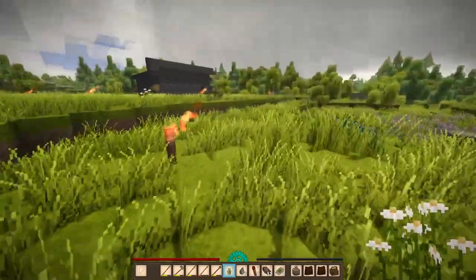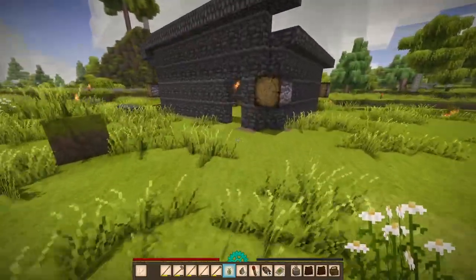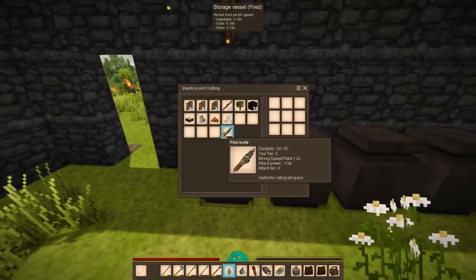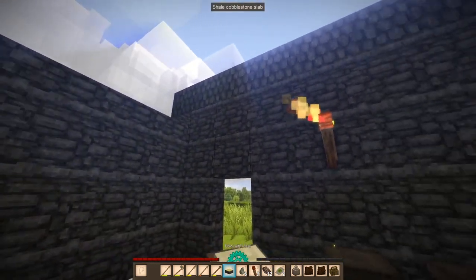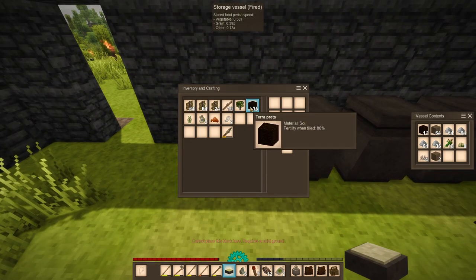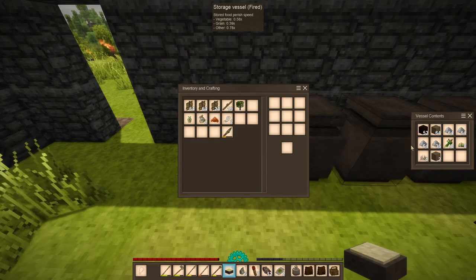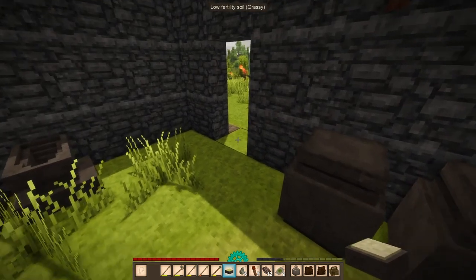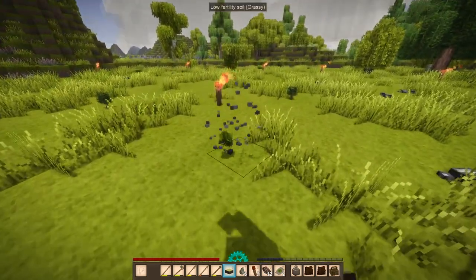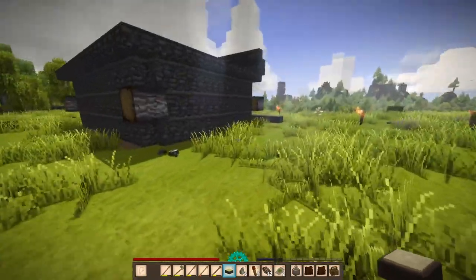This is done. Let's double check this — I need to eat something. It's only 17 so we have 52 Terra Petra total. This is going to suck. Let's just get rid of this because I need the land for the farms over here.